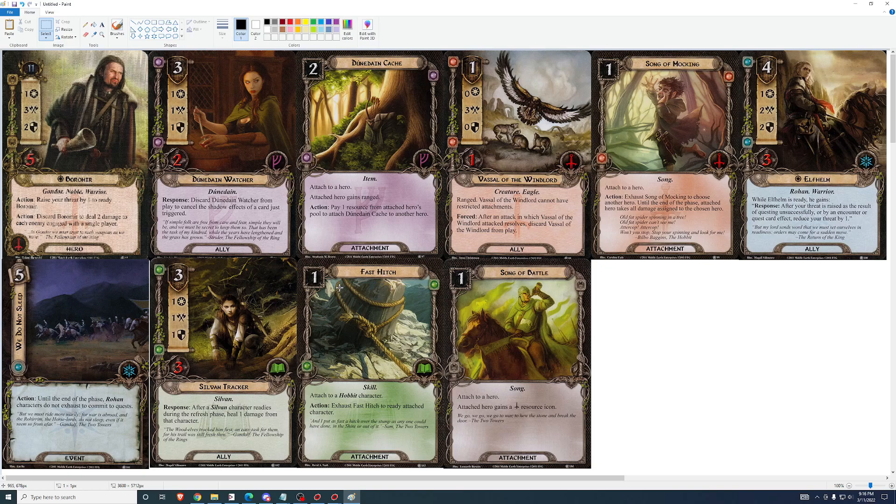Fast Hitch. Attach to a Hobbit character. Exhaust Fast Hitch to ready the attached character. So it's a one-cost Unexpected Courage from the Lore sphere — this is great. If you're playing a Hobbit hero or a bunch of Hobbit characters and using Lore cards, throw this in for sure. This is excellent. Unexpected Courage is one of the best cards in the game, and this is also really, really good. If you're running Frodo, use it. Those are the two Hobbit heroes right now. This is good.